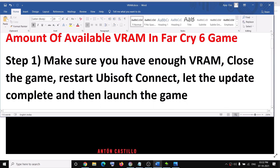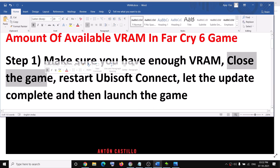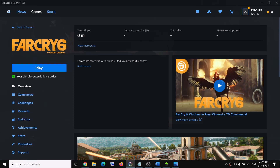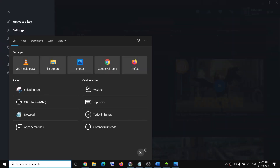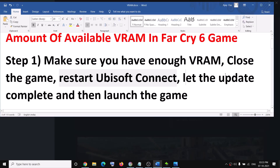The first step is to make sure that you have enough video RAM. Go ahead and close the game if it's running, then restart Ubisoft Connect — close it and relaunch it. After the relaunch, if there is any update, let the update complete for both Ubisoft Connect and the game, then try to launch the game.